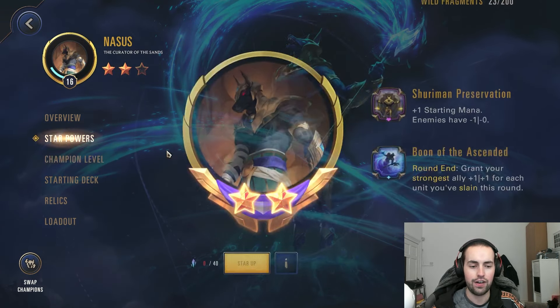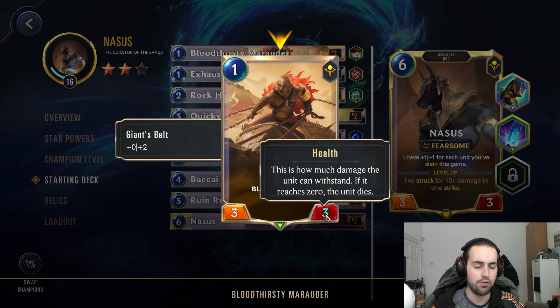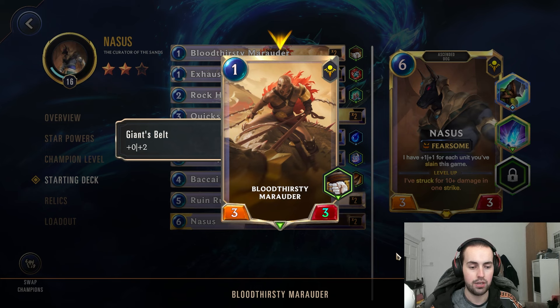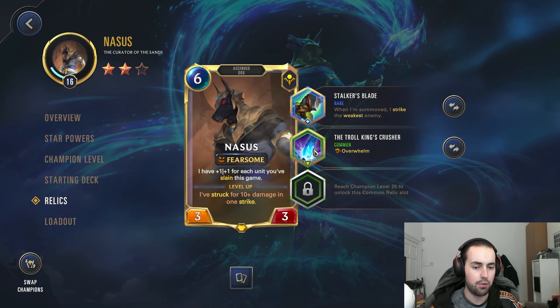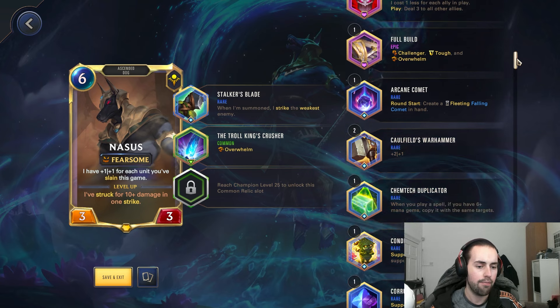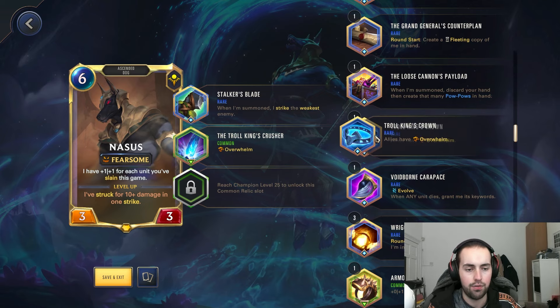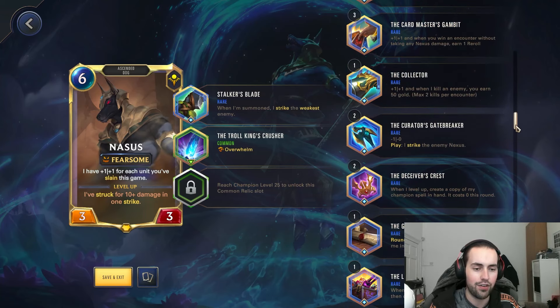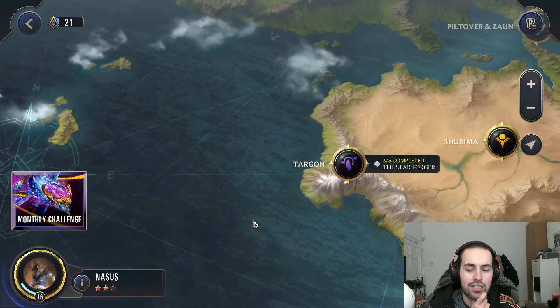So we're going to be playing Nasus. The chain for Nasus was his star power and starting deck — his Bloodthirsty Marauder is a giant spell so it's a 3/3 instead of the Studded Leathers which makes him a 4/2. We're going in with the relics here, which I think are Nasus's best ones — giving everyone Overwhelm. I'd run the 'all allies have Overwhelm' relic, but it has to be a common and this isn't, so we're going with Overwhelm.